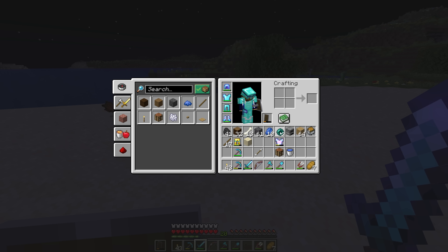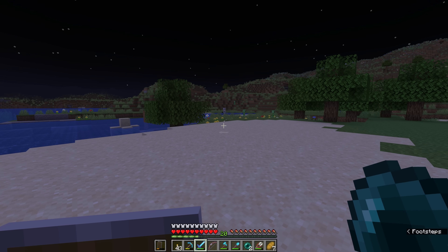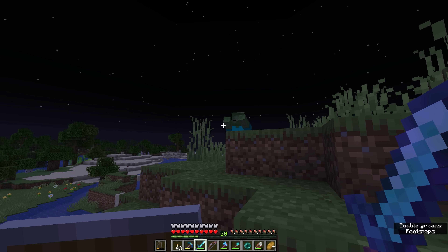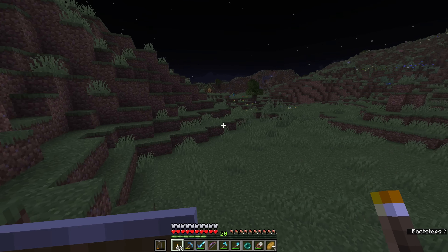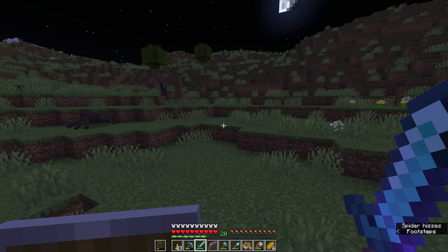Endermen will drop Ender Pearls, which are both a vital resource and something you can throw in the air to teleport to the location where it lands. For a quick example, I'm going to try and teleport over to that hill over there — we throw the Ender Pearl, and I appear where it lands, taking a little bit of damage when I did. That's probably the last time we will throw an Ender Pearl for a while, since they are relatively precious at this early stage in the game.